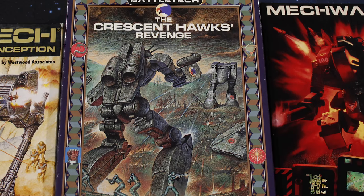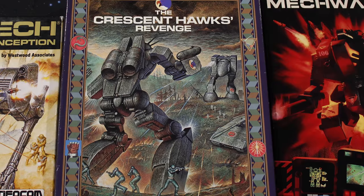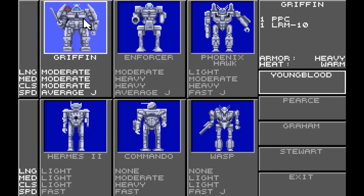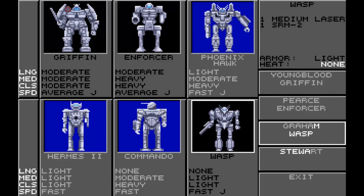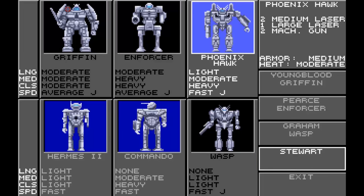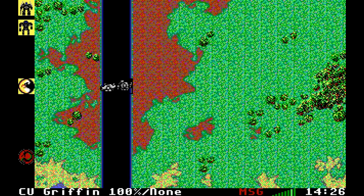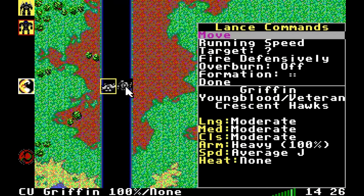Moving on to the sequel, The Crescent Hawk's Revenge, released in 1991 and developed in conjunction with Westwood Associates — who would go on to develop Dune 2 and the Command and Conquer series — this game again has you playing the role of Jason. But departing from the previous RPG-style game, this one was an early tactical RTS where he commanded up to a company of mechs in a campaign that spans the Succession War and clan eras.